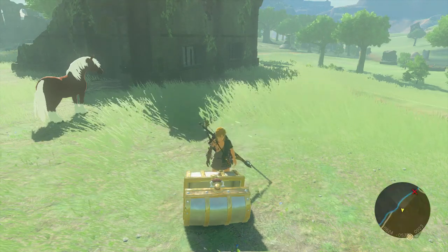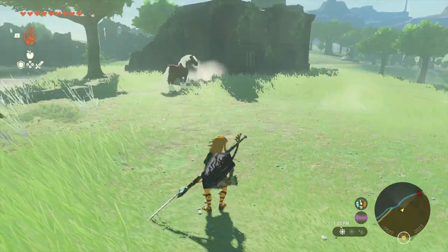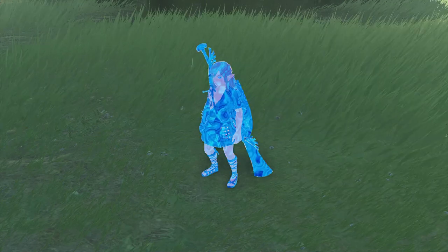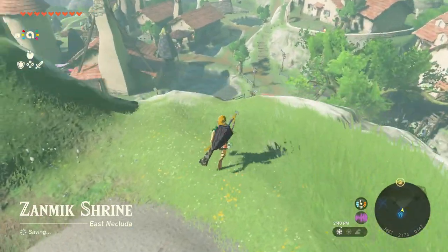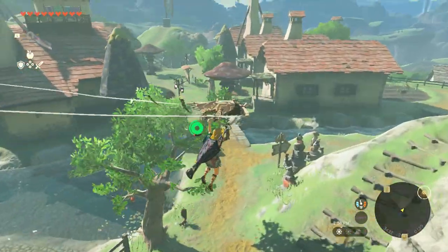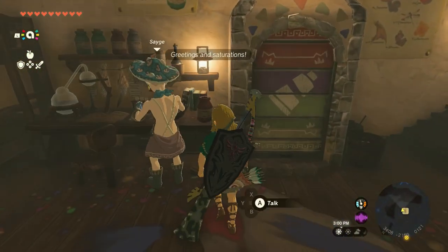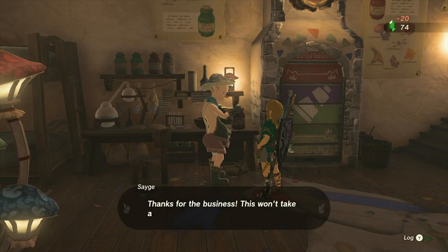Different amiibos will actually unlock glider skin fabrics. Once you have your fabrics, it's time to customize your paraglider. To customize it with the fabrics you found, you simply need to go to Hatano Village, which is just southeast of central Hyrule. Once you get there, you need to find a very familiar character — Sage. You might remember him from Breath of the Wild where he lets you dye your armor different colors. Well in Tears of the Kingdom, Sage has another function. For 20 rupees, he will allow you to apply any of the fabrics to your paraglider, and he will shoot you up in the air so you can see your brand new creation.